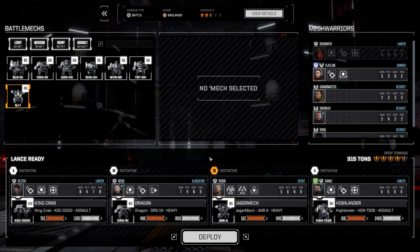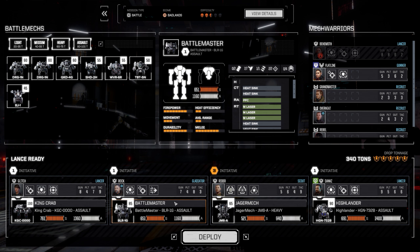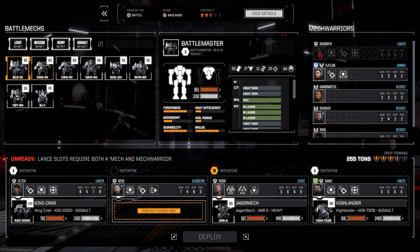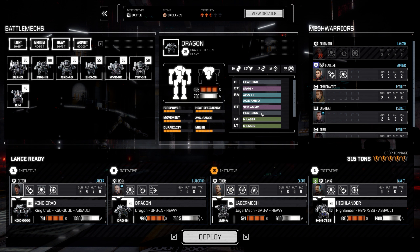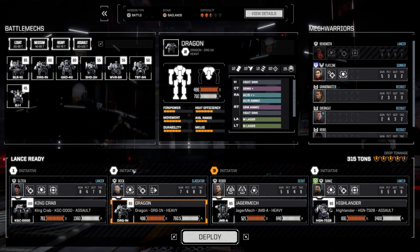Just out of curiosity, will I be able to take another assault mech? I wonder. Another reason I don't want to take it — what does this one have? Medium laser. I should probably install that medium laser and put it on my Dragon. The other reason I don't want to use another assault mech is because of initiative — I'd rather have a more mobile force. I think that would be better.